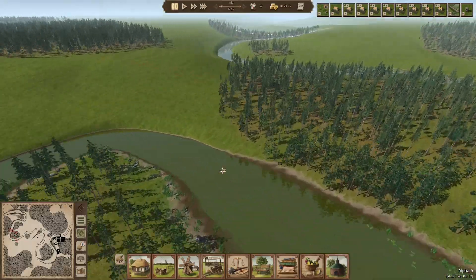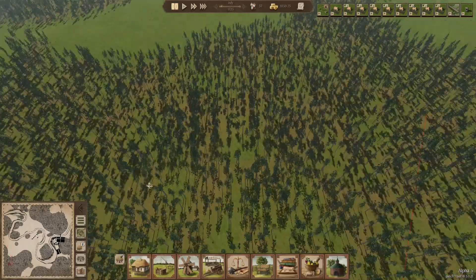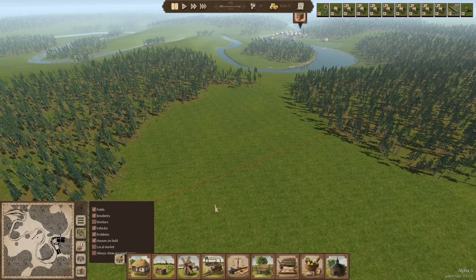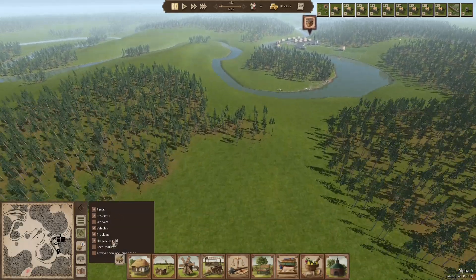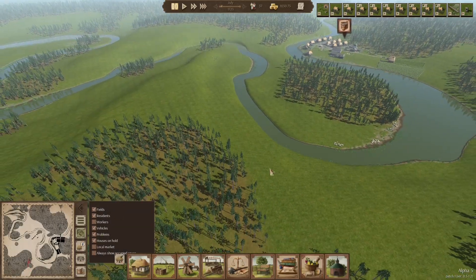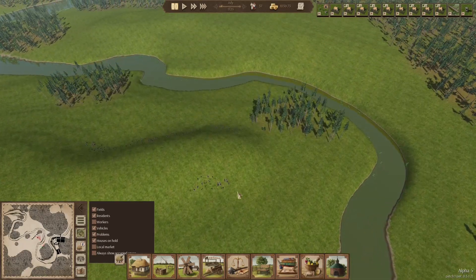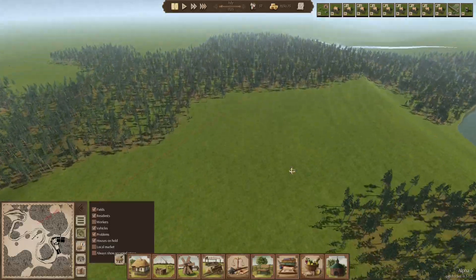I don't know how any of that works, but I just don't see any stone deposits anywhere. It's not like they highlight, and there's nothing on the interface that tells you where things are. You have to physically go around and try to find it on the map, and I missed that for ages. So I don't know if there is stone on it — I can't see it.